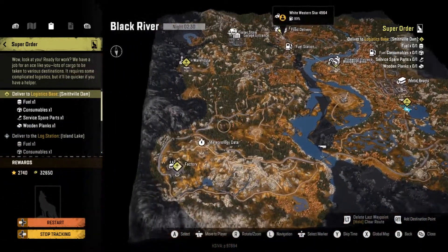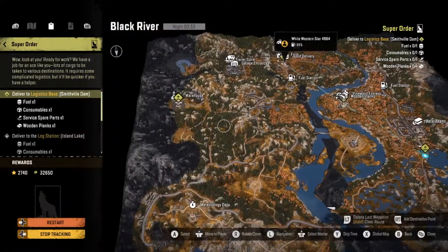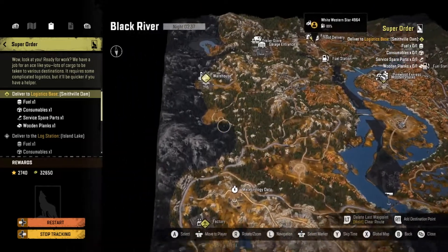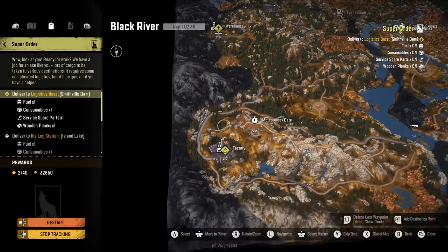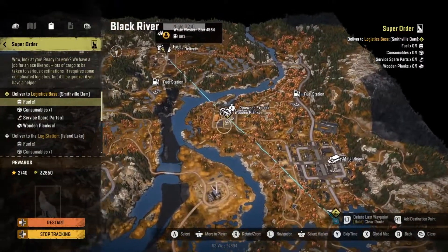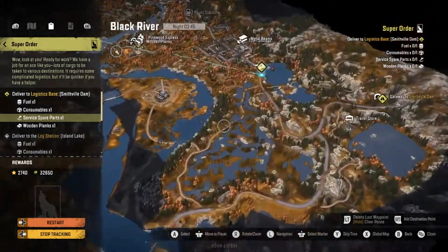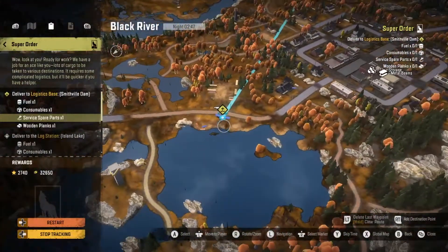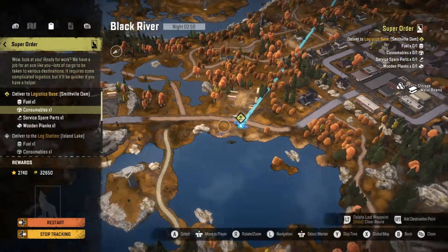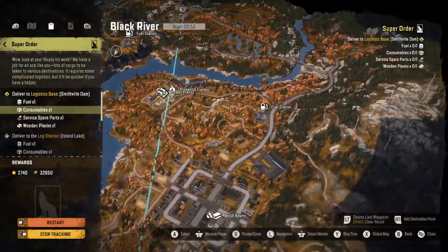We need to have fuel, consumables, service spare parts, and wooden planks. We can get the consumables here at the farm, and the wooden planks at the lumber mill. I also have a trailer that is currently marked on the screen for the service spare parts. The only thing I can't get on the Black River map before we take it to Smithville Dam is the fuel, but we can actually get that once we get to Smithville Dam.